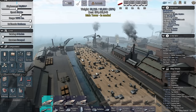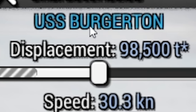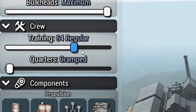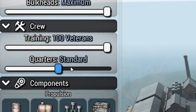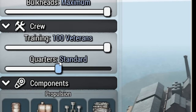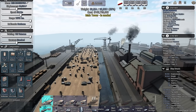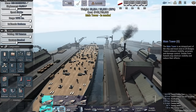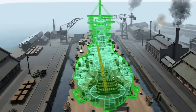We need to rename it — it is the USS Bergerton. You've got several different things you can change. We want a full crew, let's go ahead and do standard quarters. I guess the more cramped it is, maybe the more armor you can put on the side. Let's place down a main tower — you can place it kind of wherever you want. I think we'd want this a little bit more towards the front of the ship.